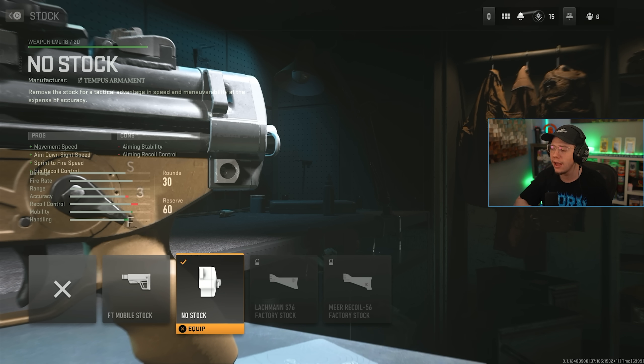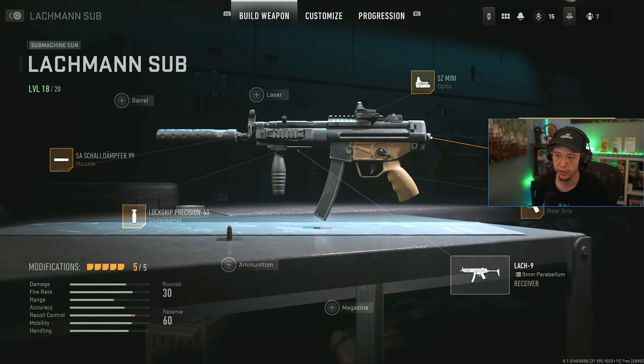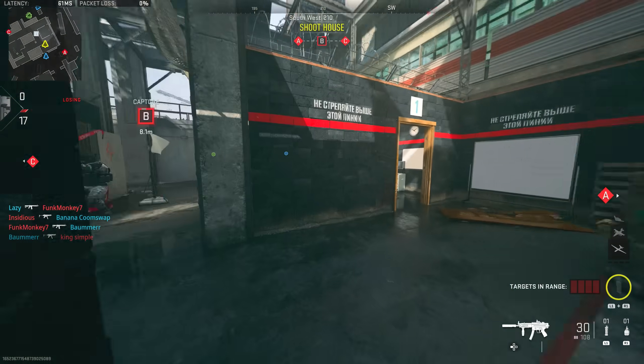I have no stock on this MP5 build, which makes it very aggressive. Sprint-to-fire speed in this game isn't super fast generally, so this makes it one of the better aggressive options. Lastly I have the Cronus grip, which helps with flinch resistance so you can stay on target when enemies are shooting back at you.